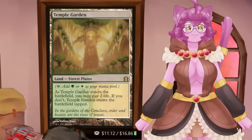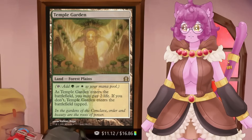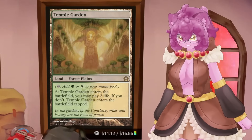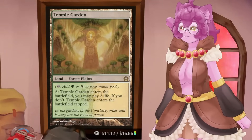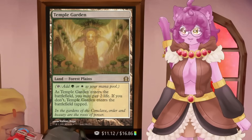Temple Garden — these are the shock lands. Shock lands are also fantastic to run because you can pay two life to make them come into play untapped. And they are, of course, fetchable lands. They are fetchable lands that are untapped, and that makes them very helpful.